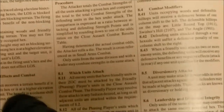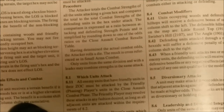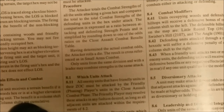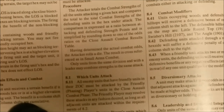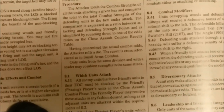We have close assault, which is basically moving up into the enemy zone of control with mandatory combat. The front three hexes are the only zone of control. The rear hexes are the rear hexes. If you're in an enemy zone of control, you must attack.